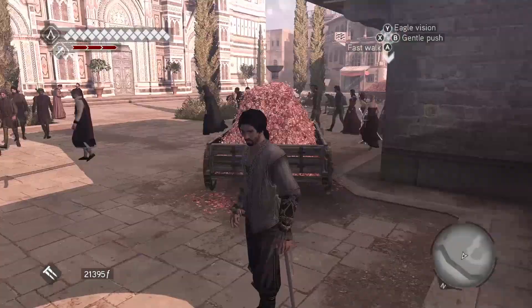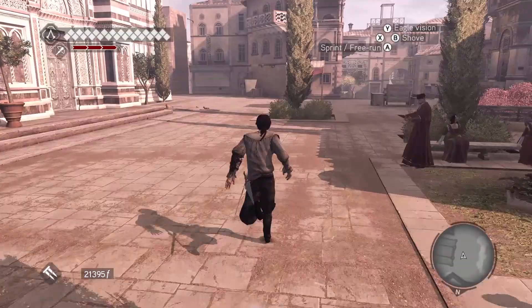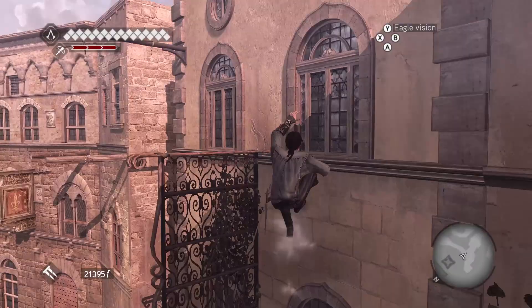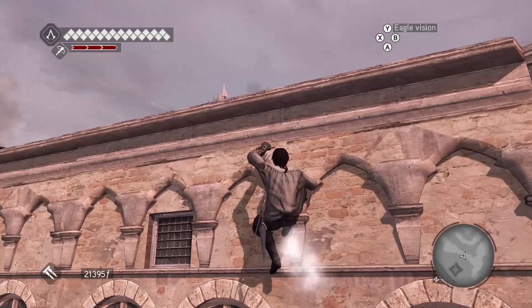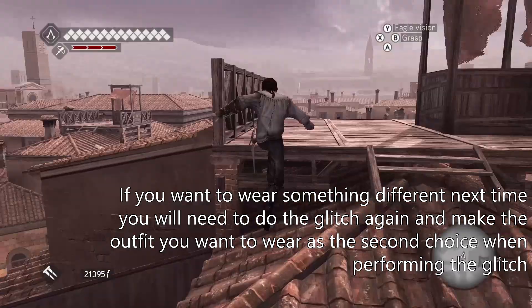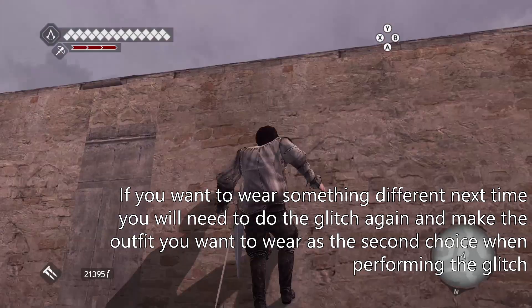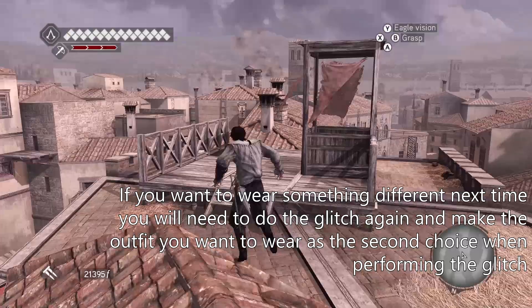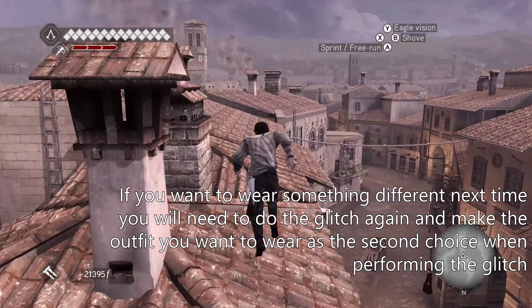Usually on the second outfit change you're going to need to do that right away — don't wait, just change to a different outfit. And basically now we're in Florence from Part Two. If you want to wear a different outfit, the best thing I can suggest is, if you want to wear a specific outfit — like the armor or alternate — you can make that the second selection. Use the first one as the outfit you don't care about, and then the second one is going to be the outfit you are actually going to be using. Because you aren't going to be able to change your outfit otherwise.